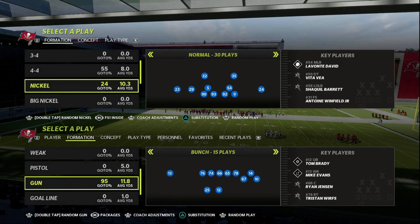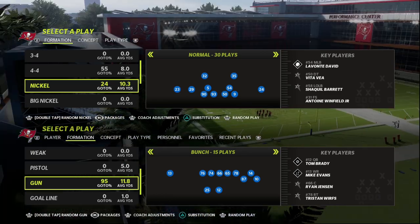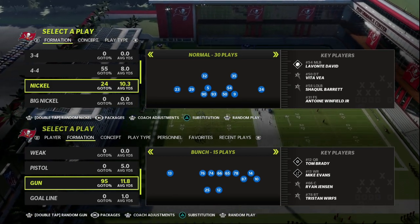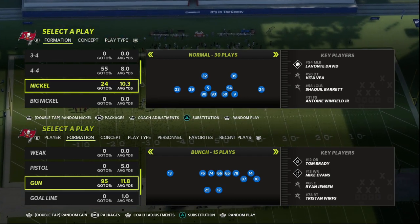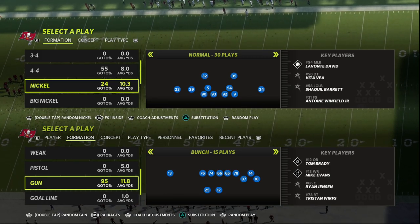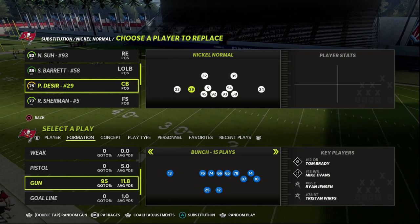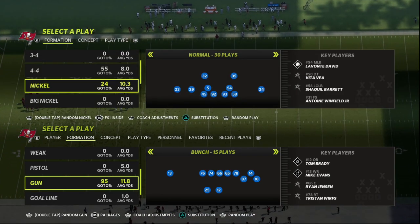This nickel normal is in the ebook available on the Patreon. What you want to do is look at the bottom of the defensive play call screen — you'll see where you can click random nickel, create coach adjustments, substitution, random play, and also select packages. By moving your right stick, you can put different packages on the field. The package we want is FS1 Inside, which puts a safety at the cornerback position. This will change some of your pass rushers, so make sure to sub in your best pass rushers and best cover guys.